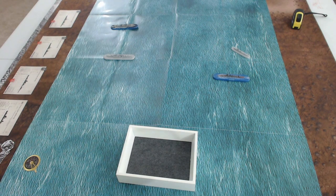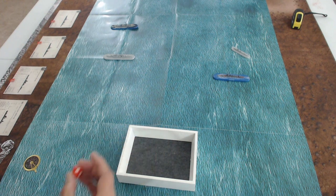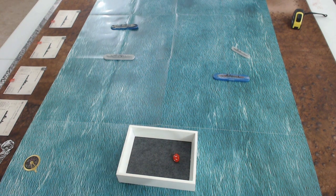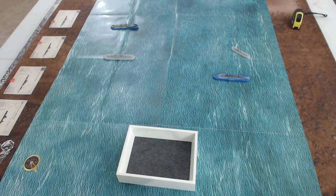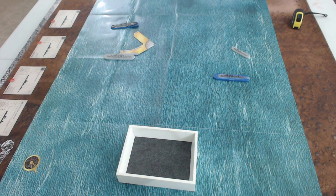Turn two: rolling initiative — the US rolls a 10, the Japanese roll a seven, so the US wins initiative. That means the Japanese get to move first.